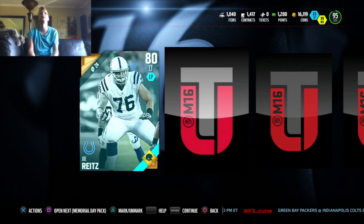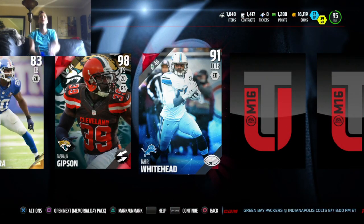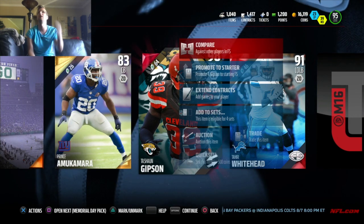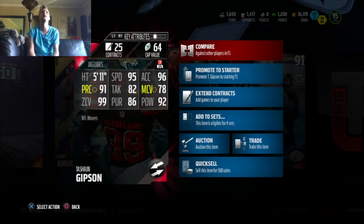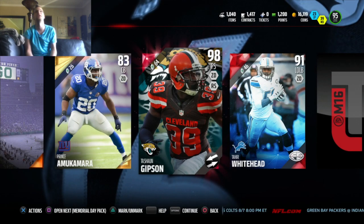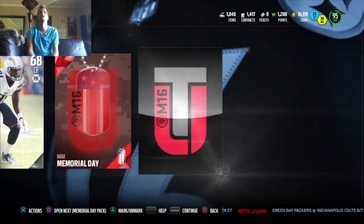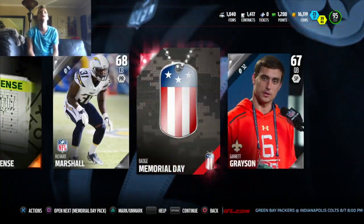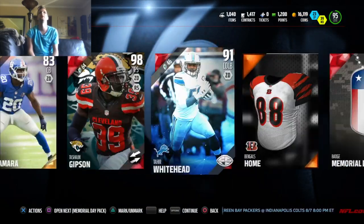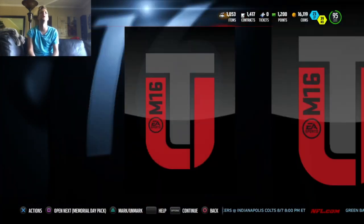If we need another one as good as the last one... DeShawn Kipson right by Tahirway — look at that, 98 free safety! Our defense is coming together. 99 zone, 78 man — other than that 78 man, that's a nice card there, 98 for our safety. Then we get a Memorial Day badge. This bundle is looking nice already — still trying to find that golden ticket.